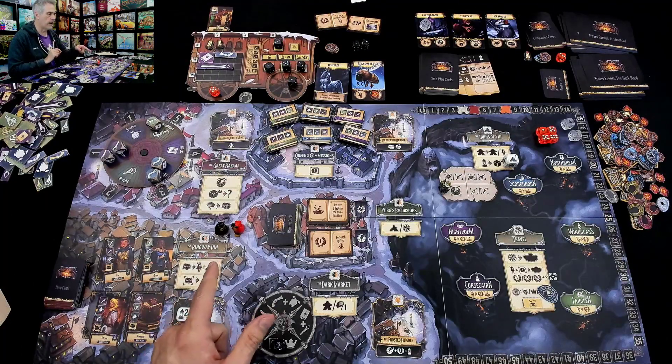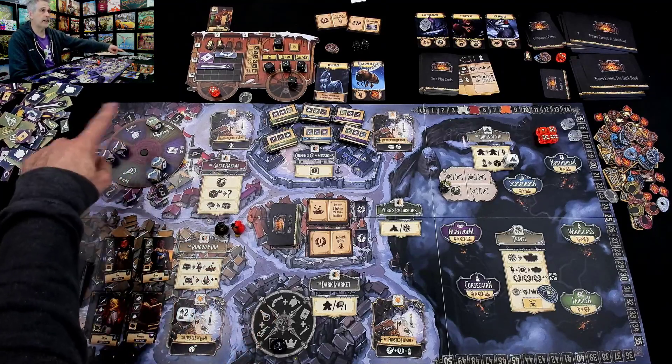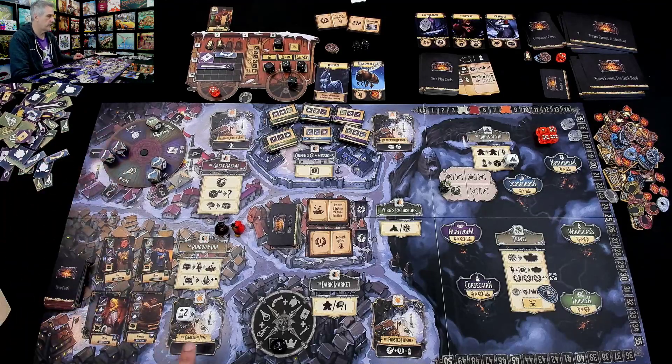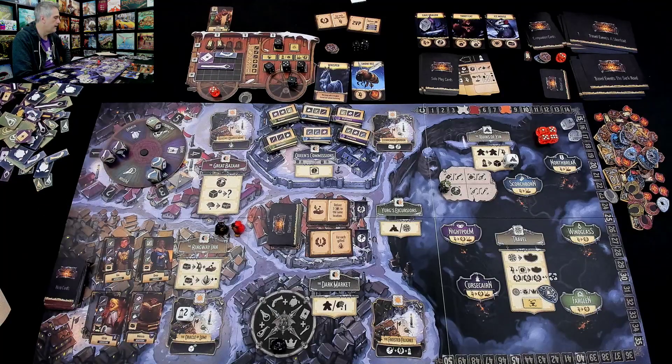I have arrived, and now I could either buy stuff at the bazaar — like you saw how the opponent did — or I can sell stuff to these folks. Unfortunately, I cannot visit the Oracle, because again, I didn't use my illuminated die.